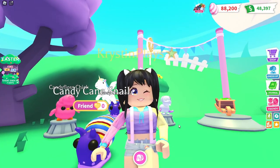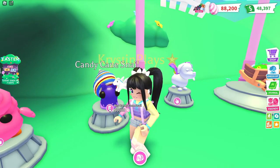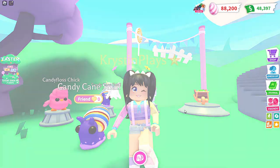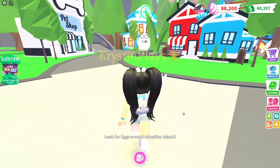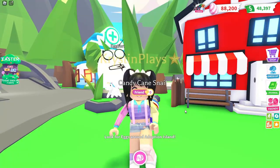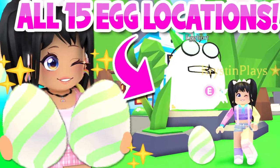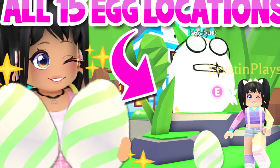If you guys are looking for how to collect more eggs faster, this Candy Cane Snail — I always want to say swirl — is 50,000 eggs, so you are able to get this with in-game currency. There is a new way to collect these eggs. Egbert is back in town, and every Adopt Me day you have a chance of finding six eggs. There are actually 15 secret locations to check. I just posted a video and a guide on all of those locations, so make sure you check that out after today's video.